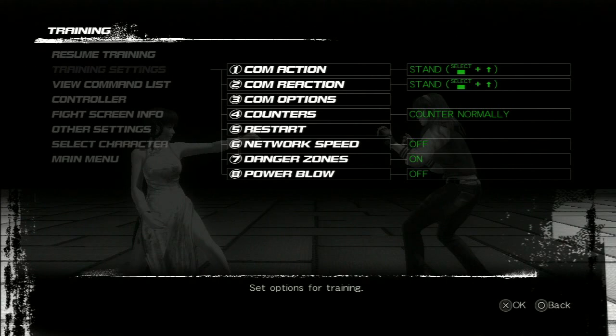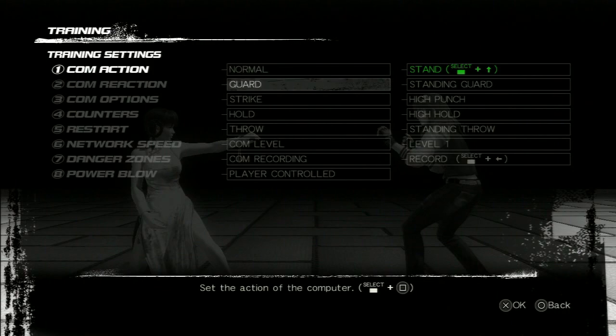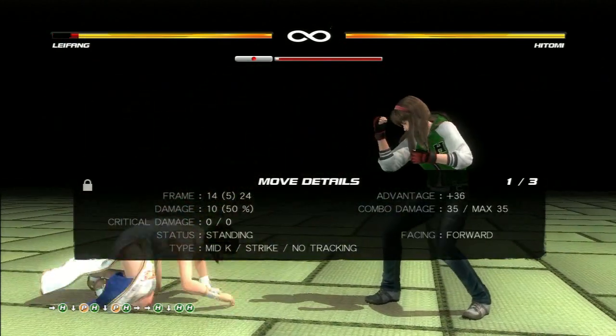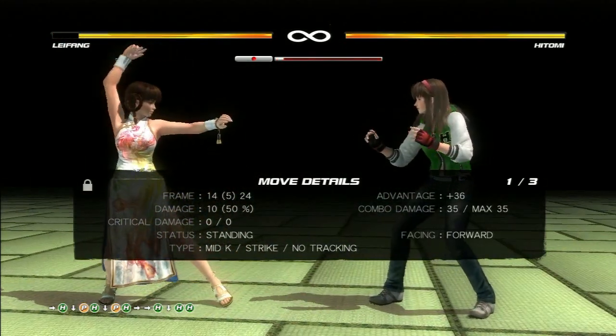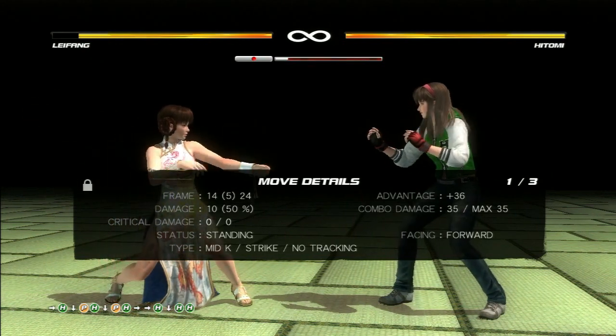To figure out how to counter poke in between Hitomi's string, I went into the computer action, went down to record, and I recorded the string. If you look down at the bottom of the move details where you see 'type', that lets you know the attacking points of a string.